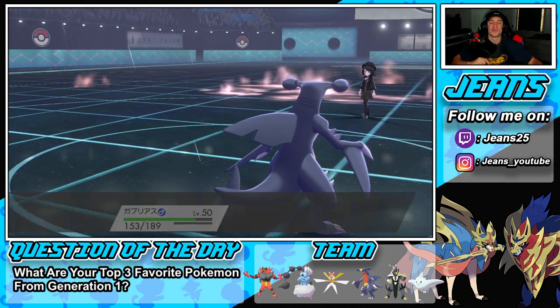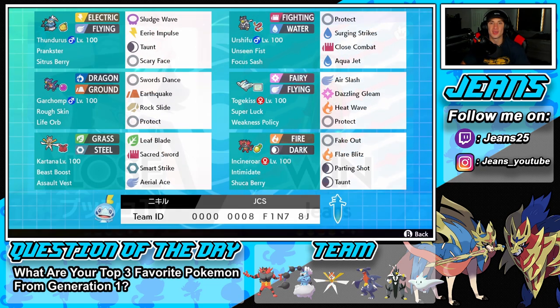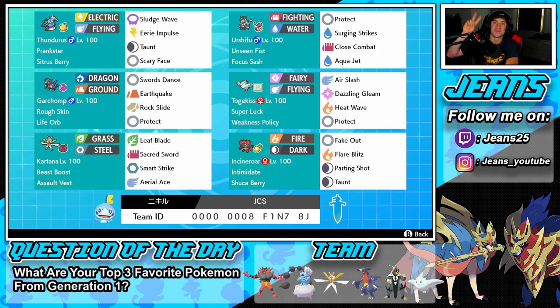He wasn't going down without a fight, but Garchomp slides through and takes out Regieleki in one hit — we get that win, just like I promised! One and two for today's video — not too shabby, though we should have been two and one. I really liked this team. The Thundurus threw a lot of people off with its off-meta moveset, and Garchomp is an all-around beast with Swords Dance, Earthquake, and Rock Slide. Guys, that's going to be it — smash that like button, click that big red subscribe button for the road to 10K. Peace out everybody!